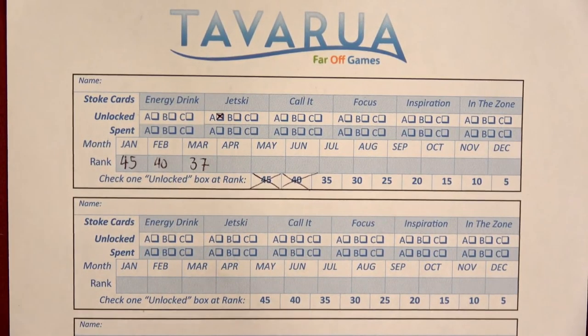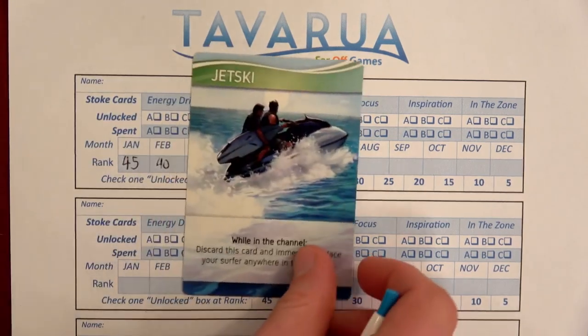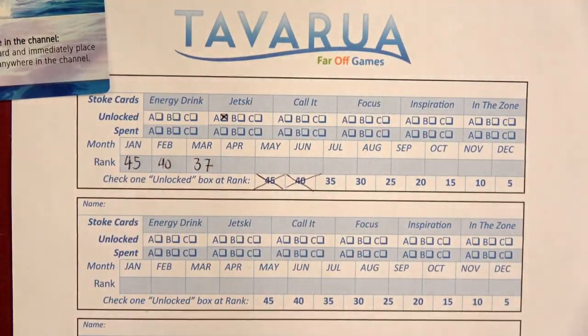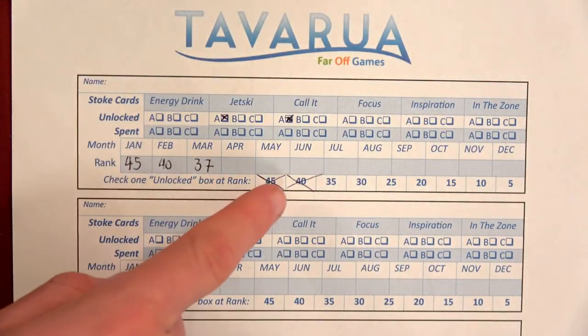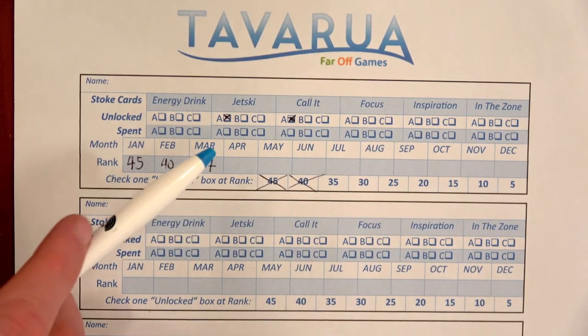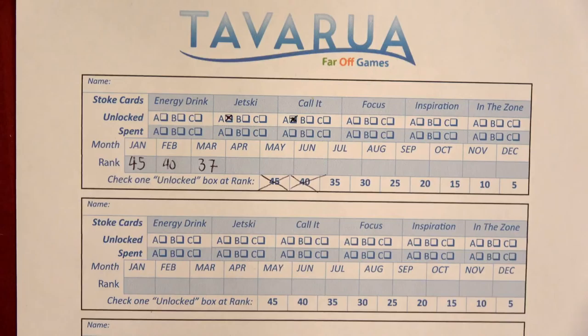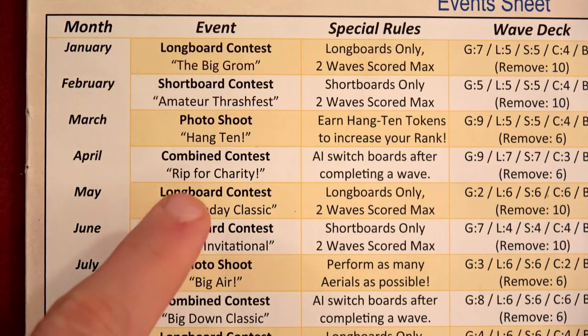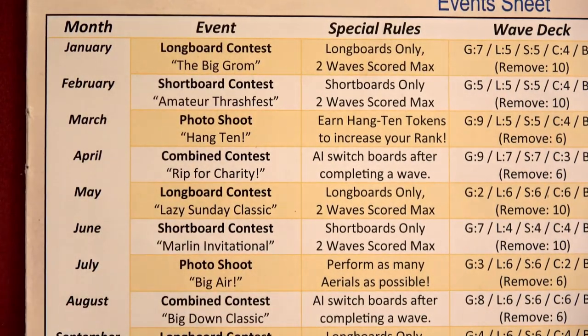In the competitive mode you can use stoke tokens to purchase stoke cards, but in the solo campaign version you don't get stoke cards until you move up specific ranks. The most you can get is three of each type. The two I'm grabbing are the Jet Ski and the Call It — I just earned the Call It last month. Those cards stay with me until I use them, but they are one-time uses. I've already completed the longboard contest, shortboard contest, and the photo shoot. Now for April — the event is called the Combined Contest: Rip for Charity.